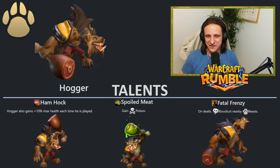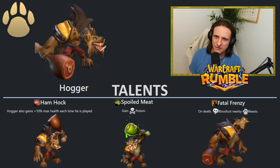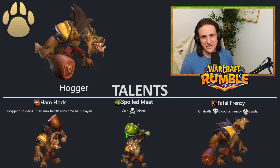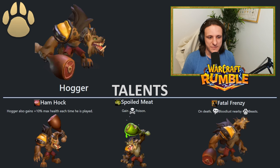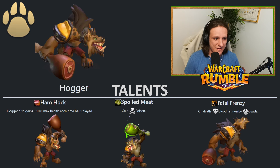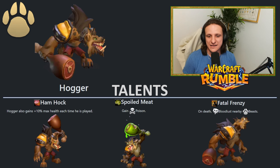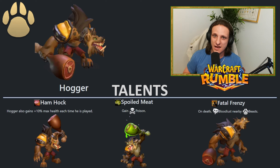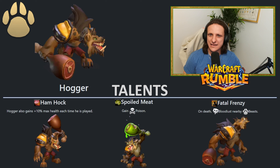Next up we have Hogger. I have another video on Hogger. He is really good in the meta right now — you're going to cycle back to him a lot and apply so much pressure. For talents, we have Hamhawk where he gains 10% max health each time he's played — this is really good. We have Spoiled Meat where he gains Poison — also really good, basically more damage. And we have Fatal Frenzy where on death, he bloodlusts nearby beasts. For me, this is an easy pick: Hamhawk, because I'm playing Hogger in a cycle list. Cycling him over and over makes him more tanky, which means he's on your opponent's tower longer, dealing more damage.